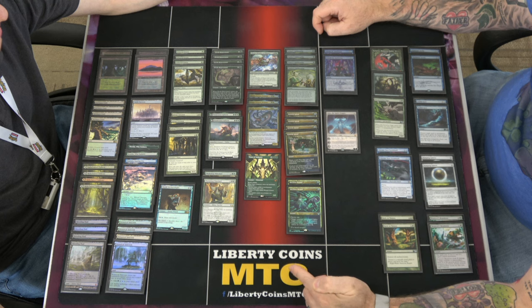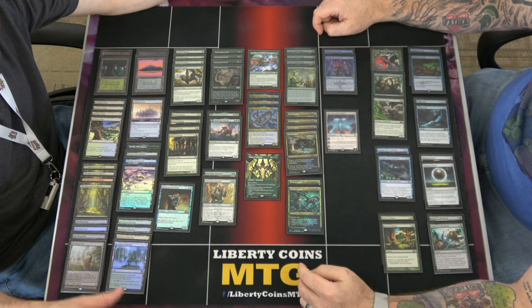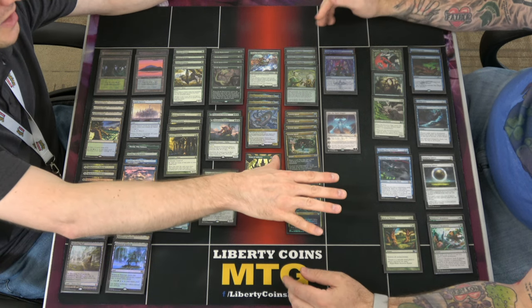Being able to cast it for two later on is really good — just sets you ahead on curve. Now we'll talk about the mess of the sideboard. This is Simic Ramp.